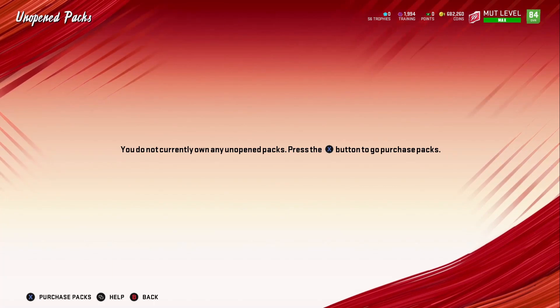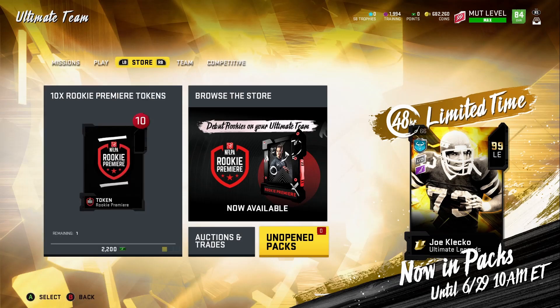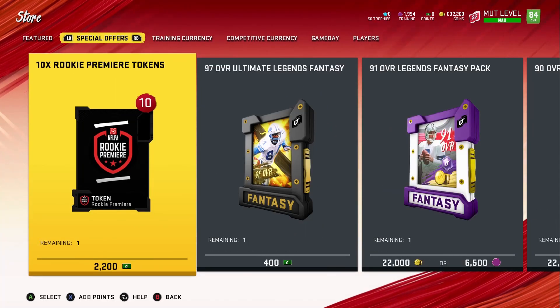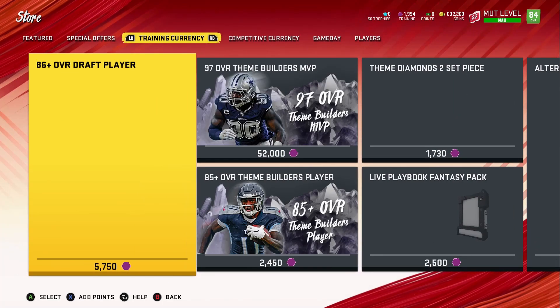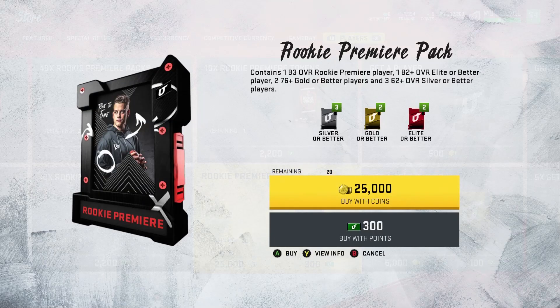I'll probably continue grinding this account — there are a few more solos I want to do — and then move on to another account, level it up again, and get more coins and cards to continue completing those rookie premieres. Stay tuned for the next video where I'll be opening all these remaining packs to see if we can pull anything glitchy. That's how I get my free coins and how you guys can too: just open another account, grind the levels, get all those coins and do whatever you want with them. Drop a like if you enjoyed, subscribe for more content — I'm out!